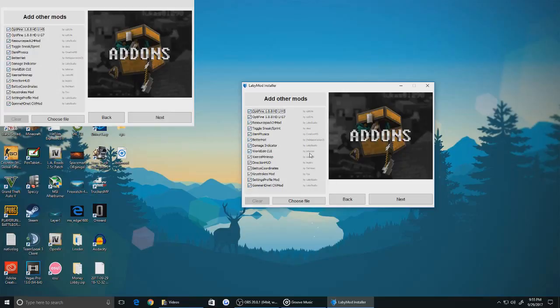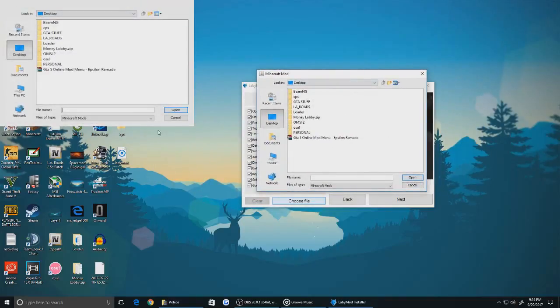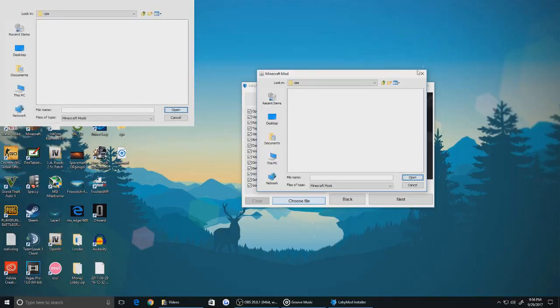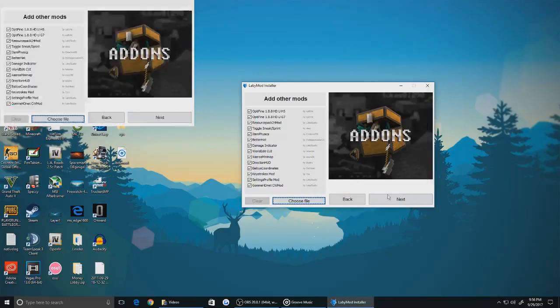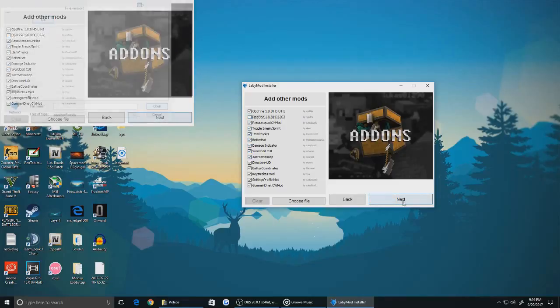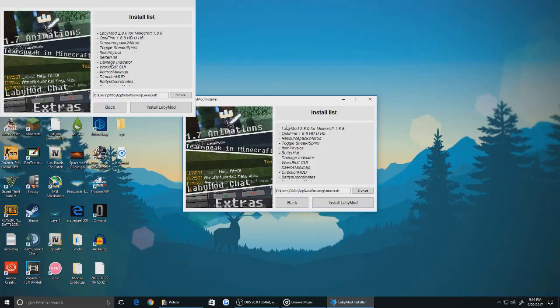If you want to add the CPS mod — clicks per second — basically you would have the .java mod right here. Choose file, desktop, and it should be right here. Just click open and then it'll open it and then close it like nothing happened. You'll click next, and then where your .minecraft is. It will show what mods you downloaded or pressed to download, and then once you install.